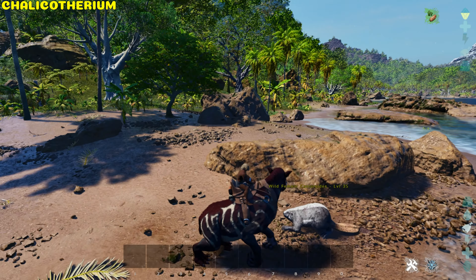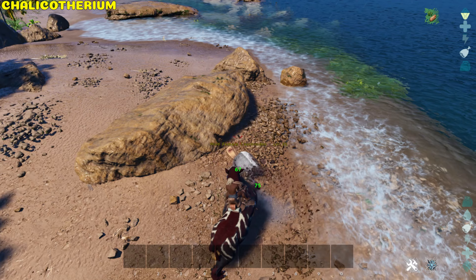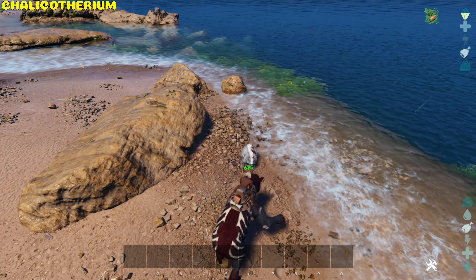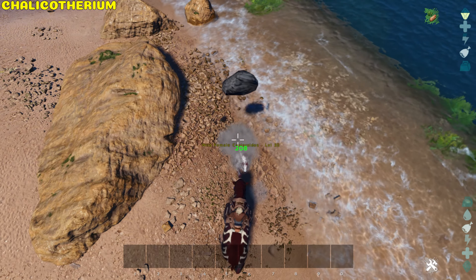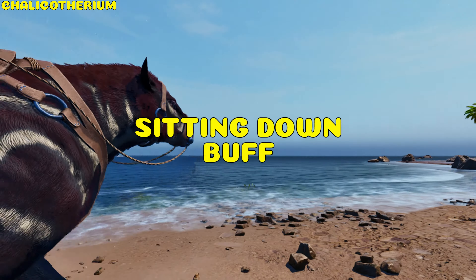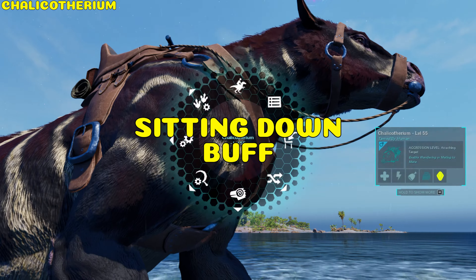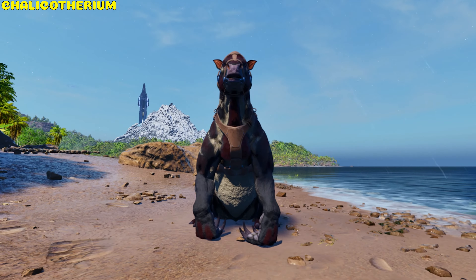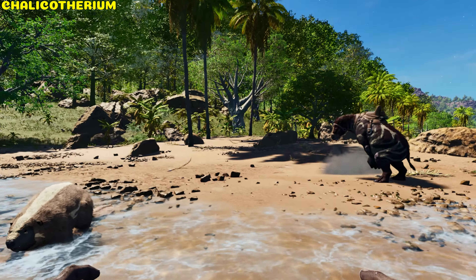Chalicotherium. The Chalico, only in the wild, throws mud, giving a debuff to movement speed and health. A tamed Chalico can hit, throw rocks, and bite. It also has an option to sit down, which reduces food consumption by 50% and recovers its health by 2% per second up to 50%. It can also be put into turret mode.